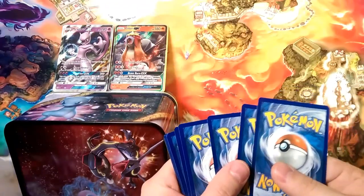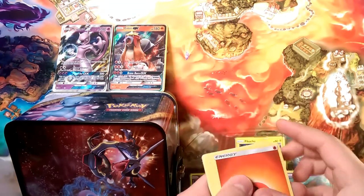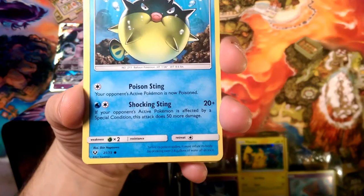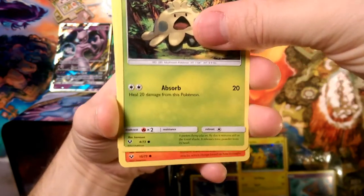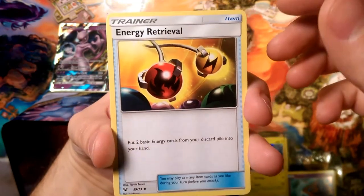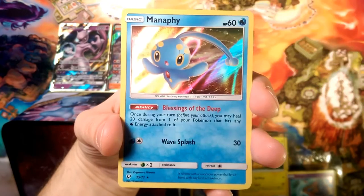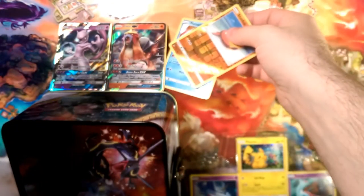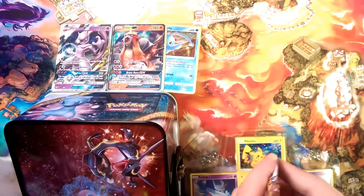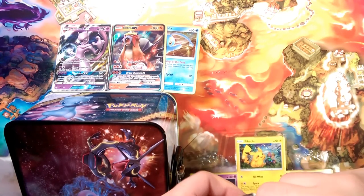Let's go into another pack. The energy — I already saw it, it's Fire. We start things off with an Ivysaur common, Quilfish, Shroomish, Litleo, Larvesta, a Floatzel, Energy Retrieval, Scrafty hammering you with that dangerous head, Stunfisk, and our rare is another Manaphy! Manaphy, go sit with your bro. There are just so many Manaphy's blessing the deep.